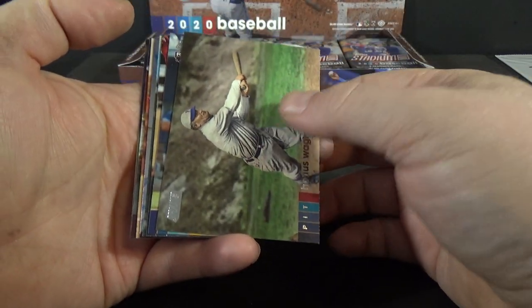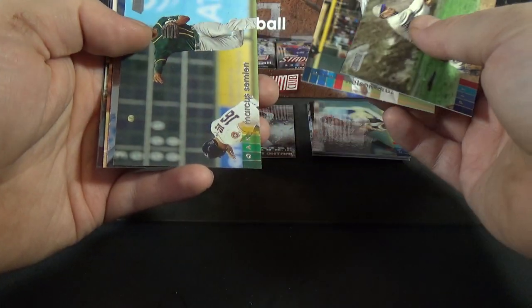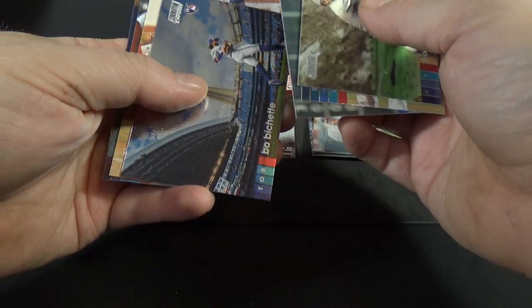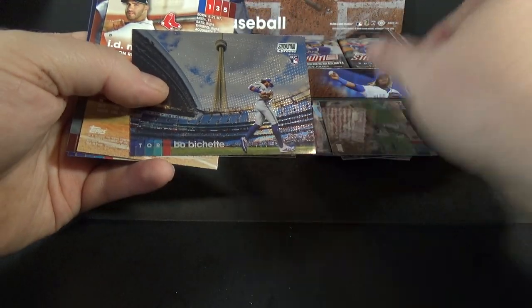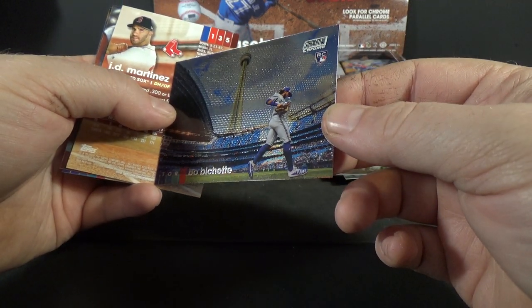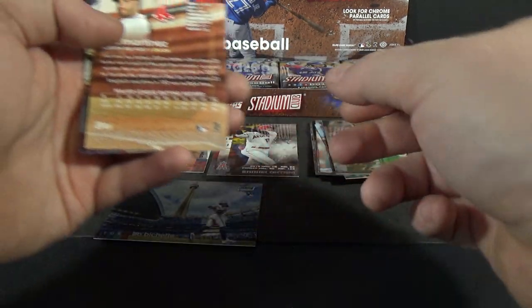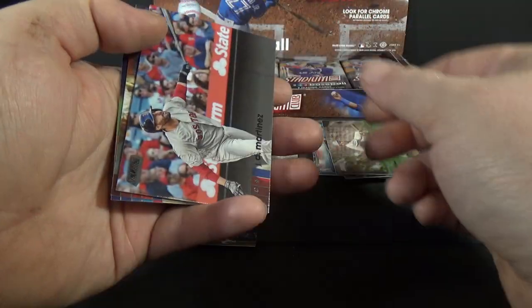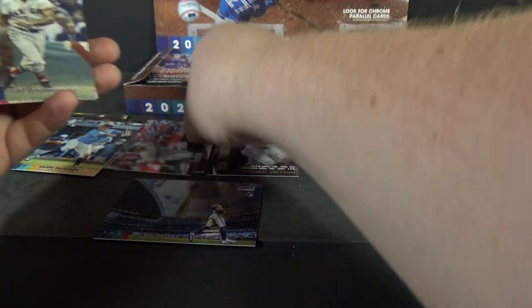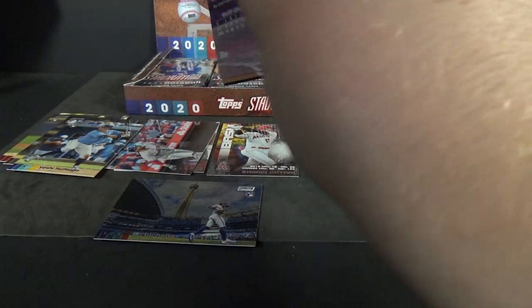Got a chrome in this pack — Honus Wagner. Yoshi Tsutsugo rookie, Nelson Cruz, Marcus Semien. Chrome: Beau Bichette. I'll take that — that's a nice one. JD Martinez black foil, Carlos Estevez, and Kyle Hendricks. Nice chrome in this one, pretty happy with that.